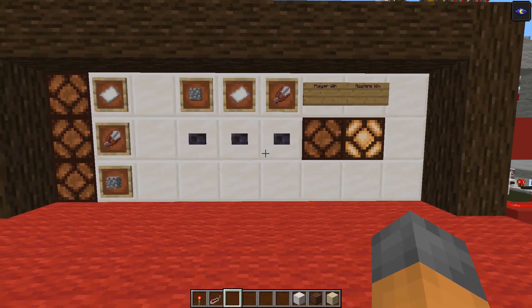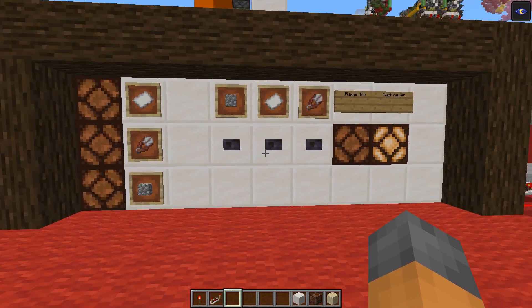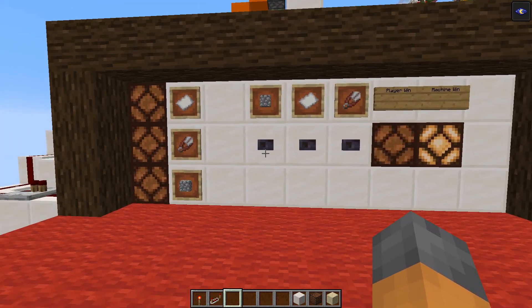So as you can see, the machine may actually pick up on things that a regular player playing rock paper scissors would not notice.